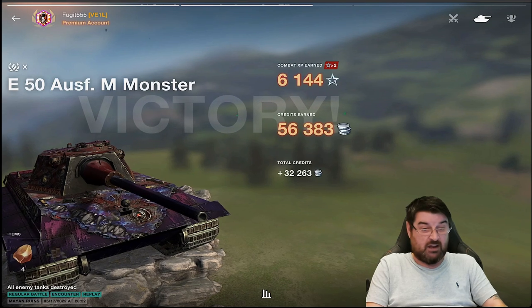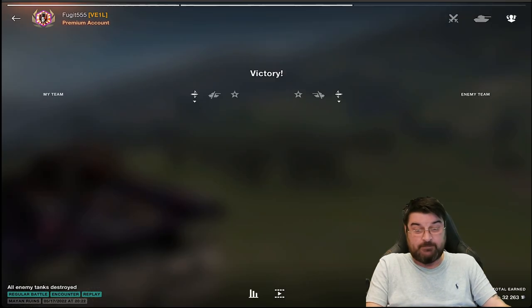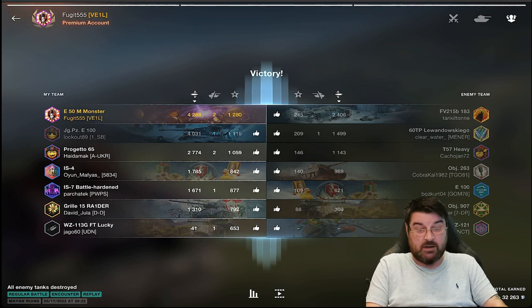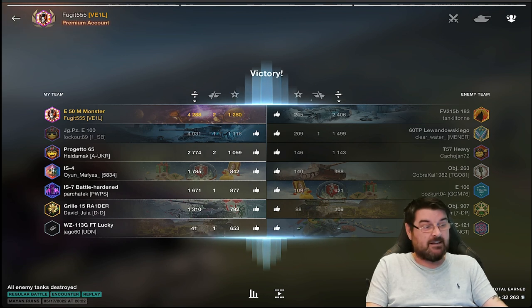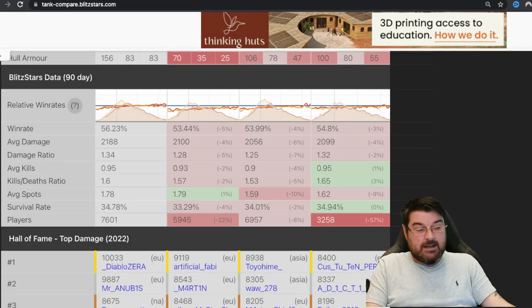As I said previously, these two German mediums are totally different play styles, different strengths, and certainly different weaknesses. So why go to the lengths of changing something when they already satisfy those goals to begin with? I have no idea, to be honest. The only thing I can think of is that Wargaming feels a much clearer distinction is required. Alternatively, maybe just maybe it's because the E50M has a better win rate than the Leo 1 — and it does.